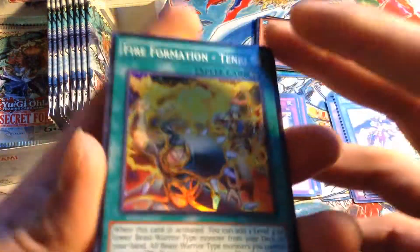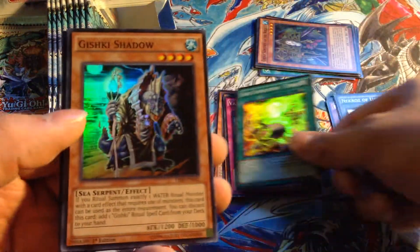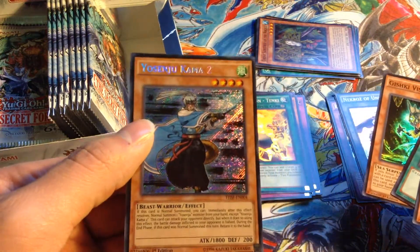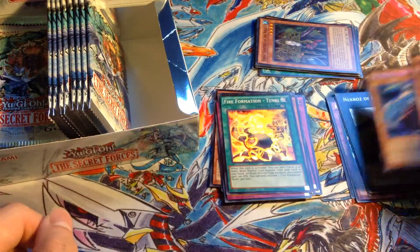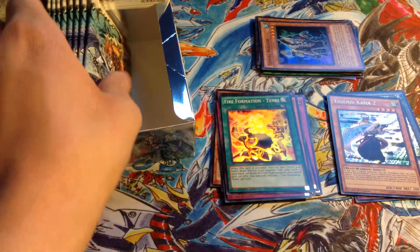We've got Fire Formation - Tenki for the Yosenjus. Gishki Shadow, Soul Absorption, Gishki Vision, and Yosenju Kama 2. I'm not really a fan of the names — I don't really like how they just go Kama 1, 2, 3. The OCG actually had actual names.